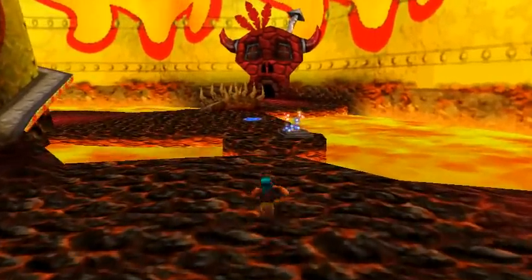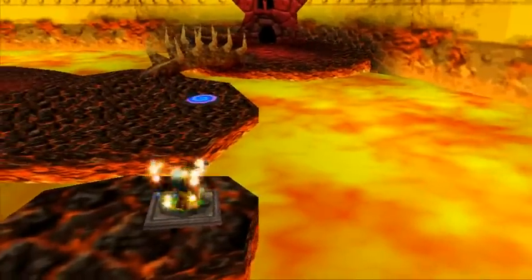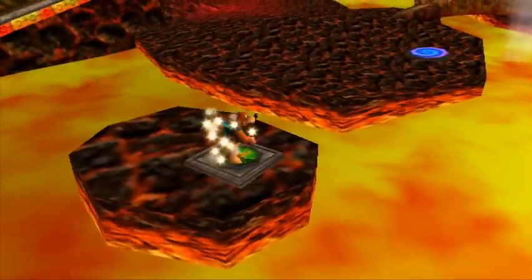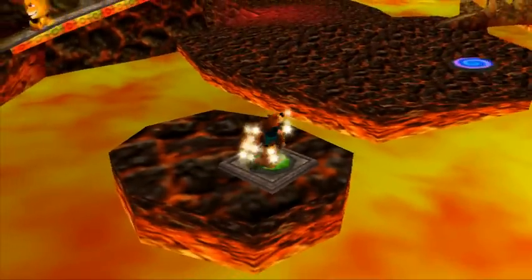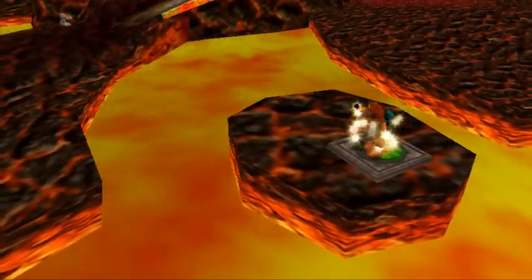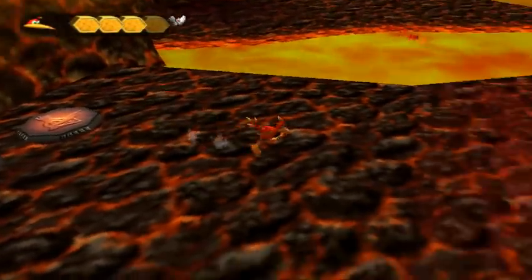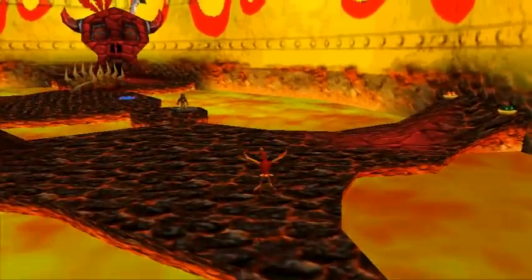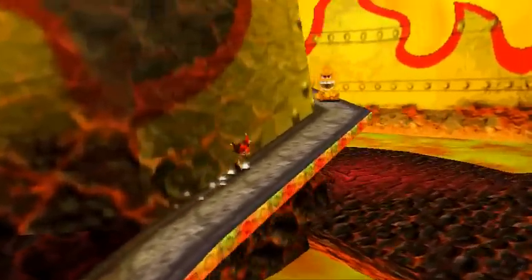So what we're doing here is we are taking Banjo to this switch, and in the last episode you saw me making a jump pad appear up there. But it immediately disappeared as soon as we stepped off the switch. There are these sparklies — apparently they call it a swap cloud — and you can press A when you're on that to switch to your other character. So now we can actually take Kazooie up there, which is why we have these sprint shoes here.